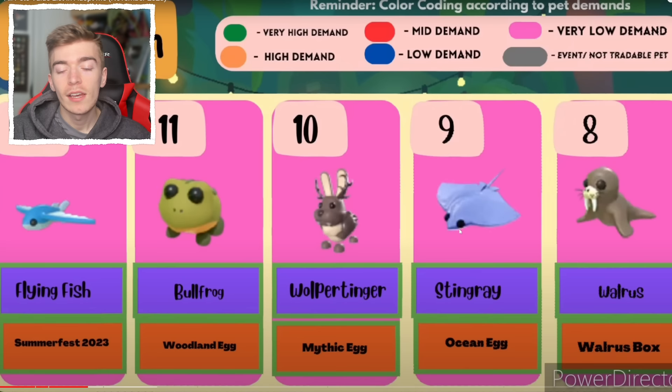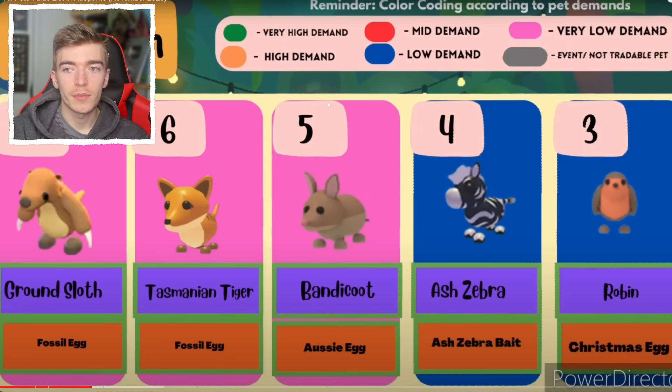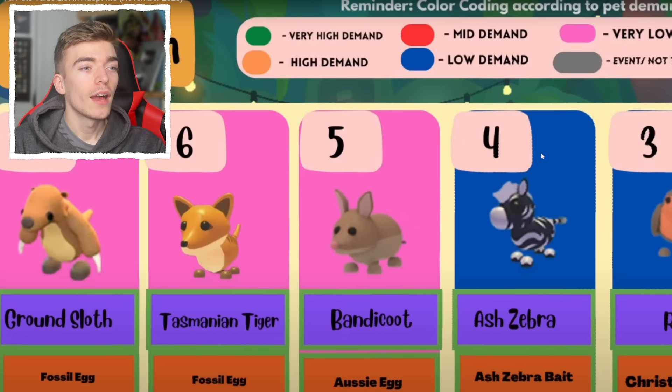Then we've got a Walrus which came out of a Walrus box, which is also pretty old. Now we are nearly at the top section — all of these things are very low demand, but we're soon getting into low demand. If you have any pets colored blue, that means there is low demand, which is better than very low.